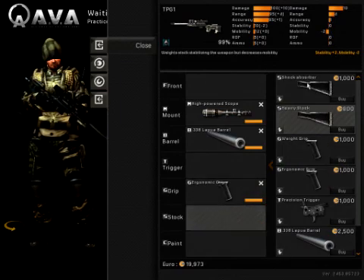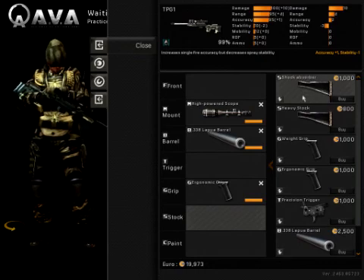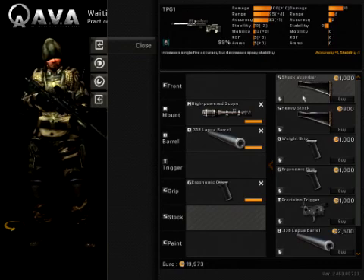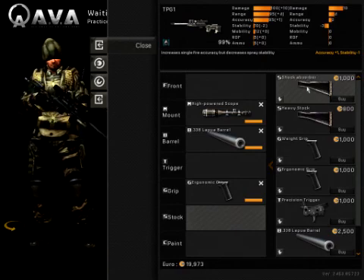For the stock, I do recommend you get the accuracy stock. This is because for the TPG, you would want to do fast switch. With fast switch, you reset your accuracy after each shot. And because this gun has only 95 accuracy, you do want to get this plus 1 accuracy for Clan War — it makes your shots that much more accurate over long range.